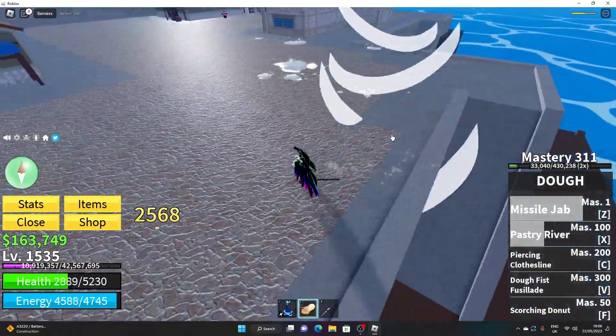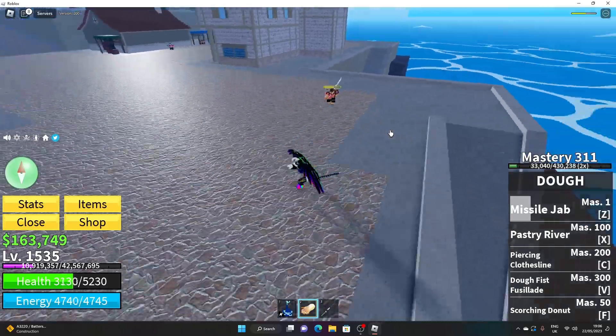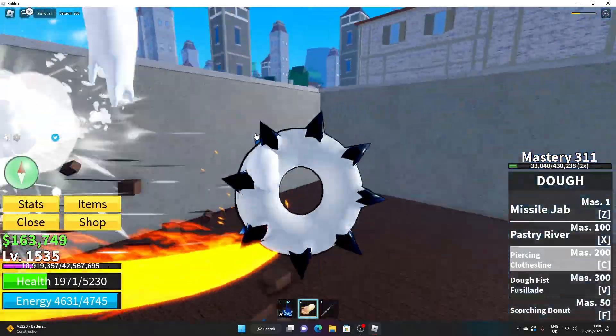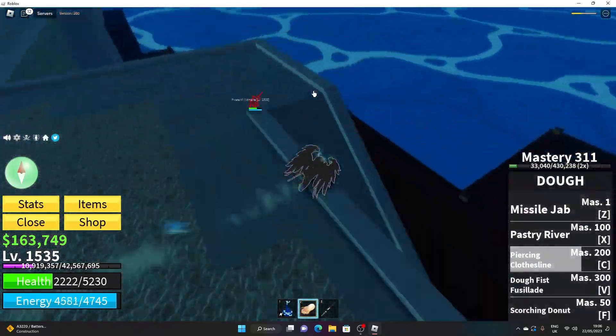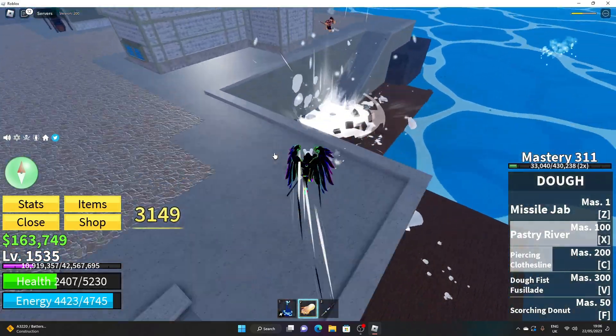And then Piercing Clothesline — I click it and it's like this. It's basically like the same as the previous move but just different. I'll show you all the moves again in a second.